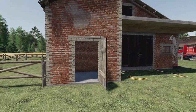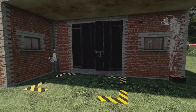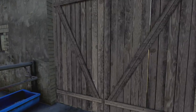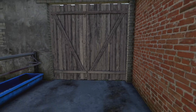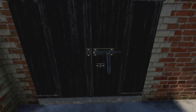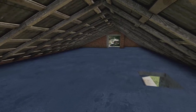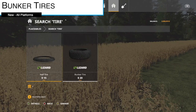Our next new mod for all platforms today is the Cow Barn — a barn in a Polish style. Capacity is only 15 cows, it's going to cost you 100,000 dollars, and 60 bucks per day. On console it's going to be a whopping 32 slots, so do keep that in mind. It is seasons ready and manure system ready. It's very nicely detailed, and you can actually walk through it from the top entrance as well.